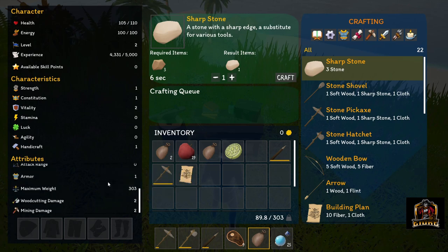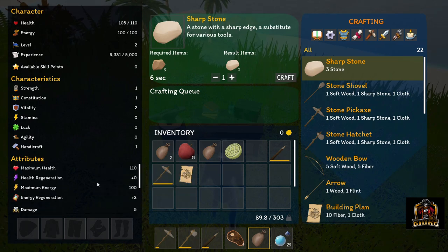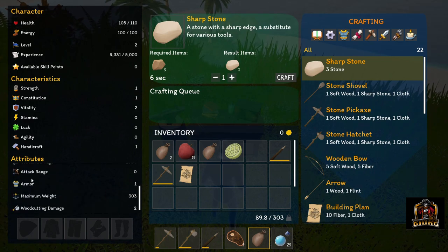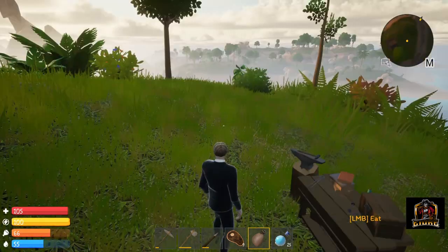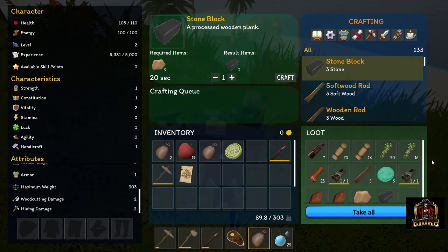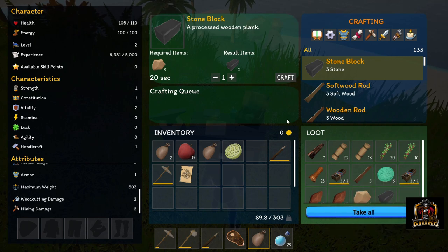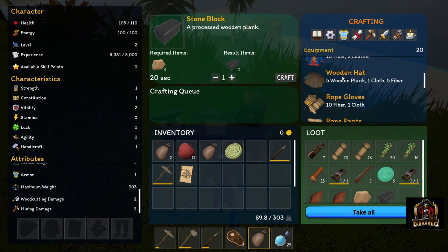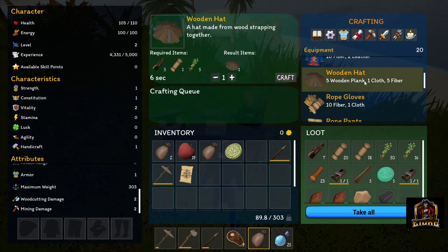All of your attributes are down here, everything from health regen on down. What's really got me is this one right here - armor. We now have one point of armor because we just put a point into constitution, but otherwise this little James Bond suit gives us zero protection, absolutely nothing. So we need to build ourselves some armor. I went ahead and did a little bit of farming, got everything set up, and we're going to say goodbye to this James Bond monkey suit.